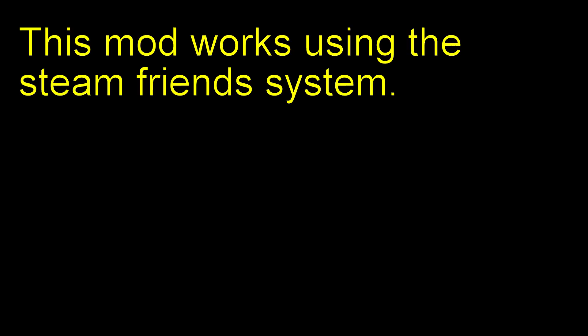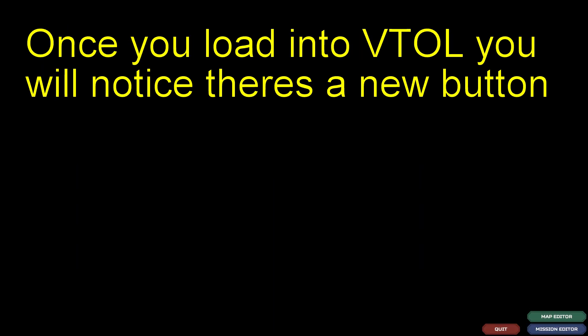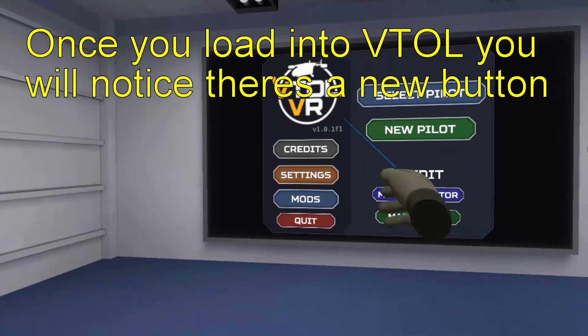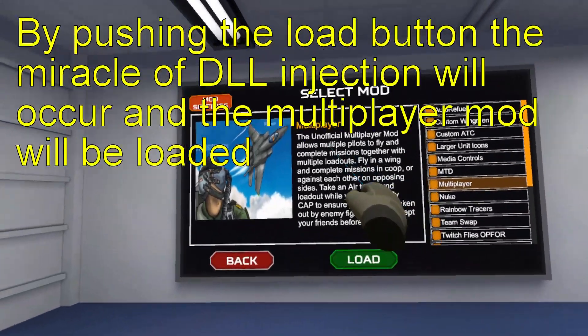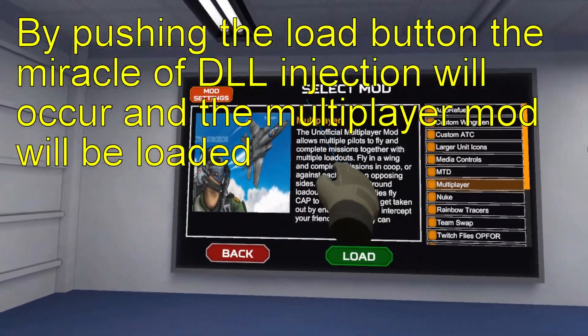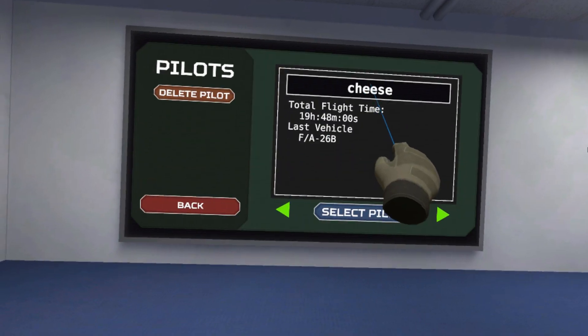Step 3: Getting into the game. This mod works using the Steam friends system. Make sure you friend whoever you want to play with on Steam, or it simply will not work. Once you load into VTOL, you'll notice a new button that allows you to load mods. Click it and select multiplayer. By pushing the Load button, the miracle of DLL injection will occur and the multiplayer mod will be loaded.